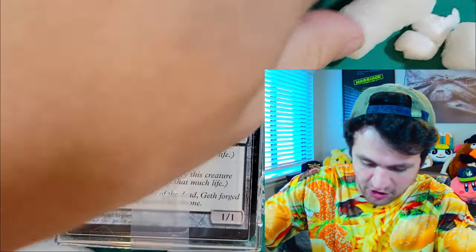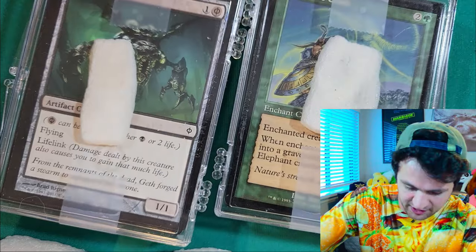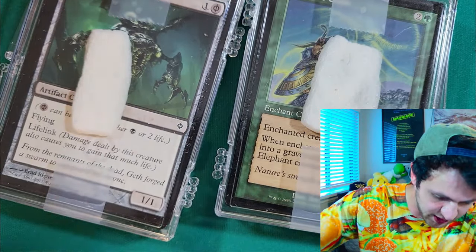There's something very satisfying about taking all the packing peanuts and just pouring them everywhere. Let's go ahead and scoot them all over because now they're in the way. So, just like last time, I'm gonna be sleeving the cards in my Dragon Shield green matte sleeves and I'm gonna be keeping them in my Ultimate Guard Boulder deck box — green themed, of course.